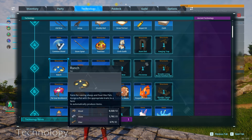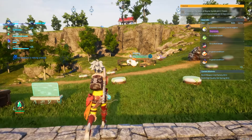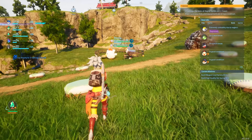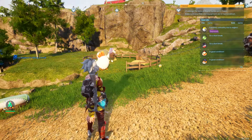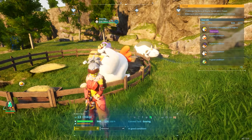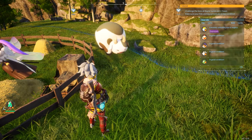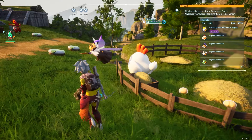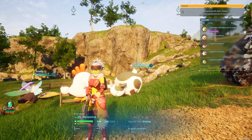To get cake you're going to need the ranch. The ranch is something you can build on your base where you assign certain pals to farm, meaning they'll occasionally drop their loot. There are three you need specifically: Beegarde, Mozzarina, and Chikipi. The chicken drops eggs, the cow drops glasses of milk, and the bee drops jars of honey. Those three things are required to make cake.